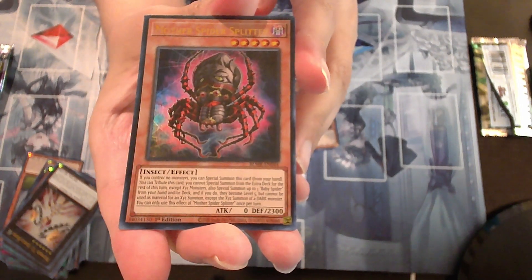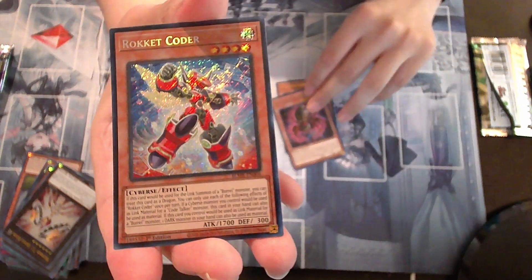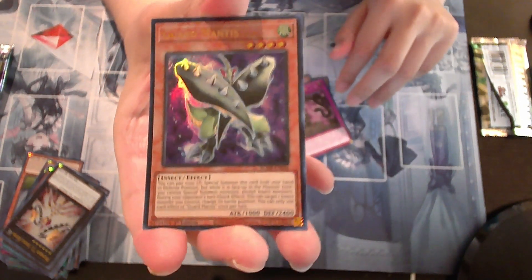Mother Spider Splitter. Mother Spider Splitter. Rocket Toter. Piper's Grudge. Guard Mantis.